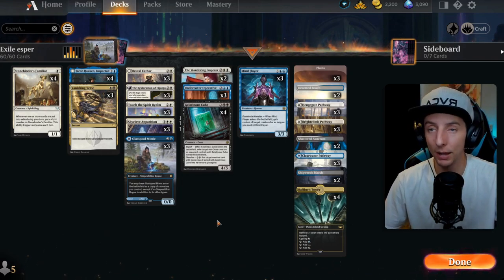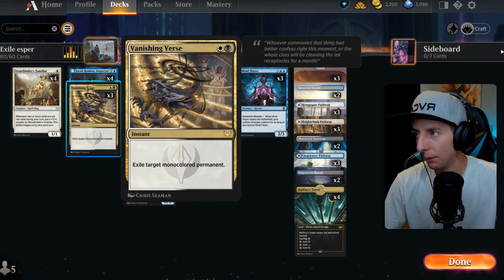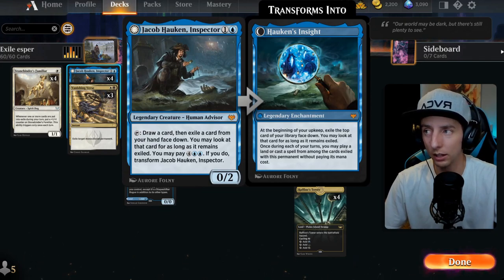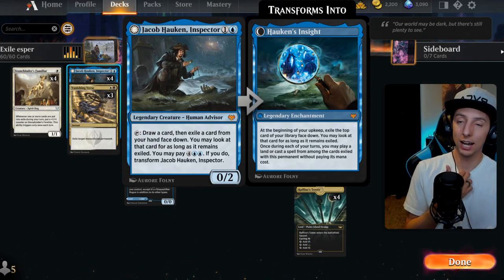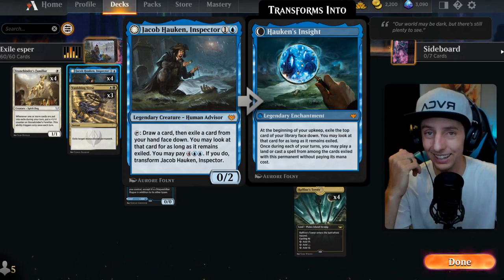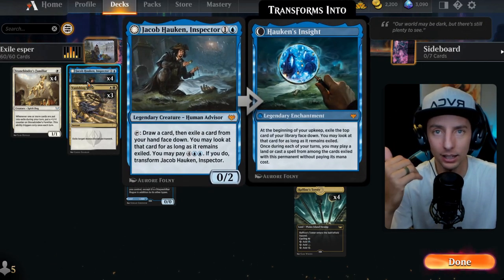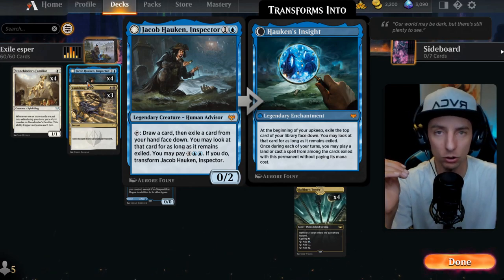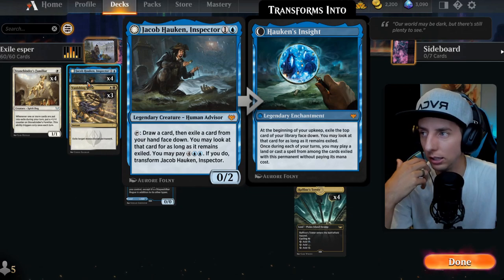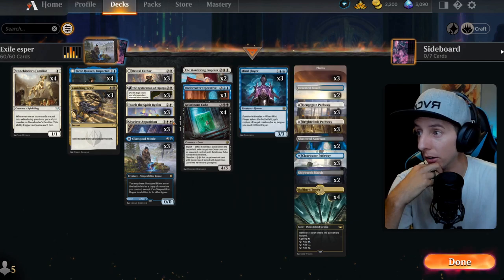The Restoration also came in handy — you might not think it pairs well with Stonebinder's Familiar on the surface, but on the third saga chapter, the card exiles itself, which triggers the Stonebinder for free. Passively on turn three of the Restoration being on the field, the Stonebinder gets a +1/+1 counter without spending a single mana. A pretty cool hidden synergy.